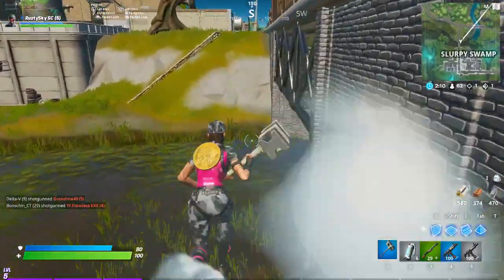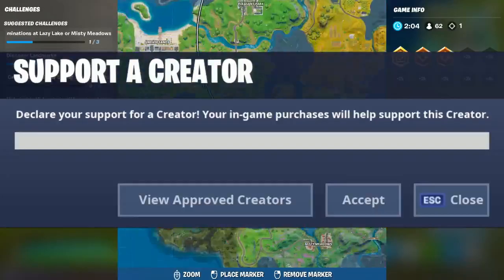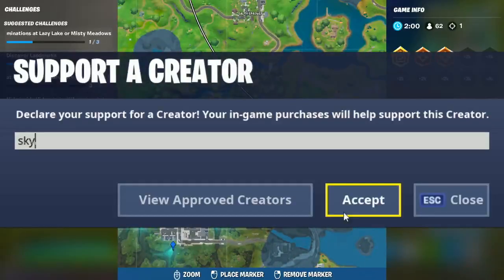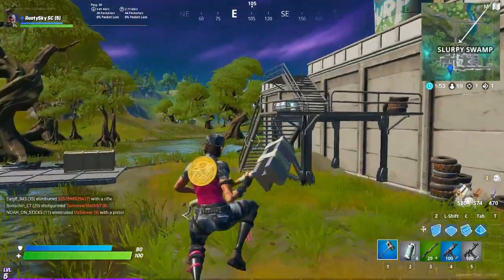Before we get into it, if you guys do want to support your boy, all you simply have to do is next time you log into Fortnite, make your way to the item shop, click on supporter creator code and put in the code SKY. If you do so, I love you. If you don't, I still love you. Thank you so much for clicking on the video. Let's not waste any more time, let's get straight into it. Hope you guys enjoy.